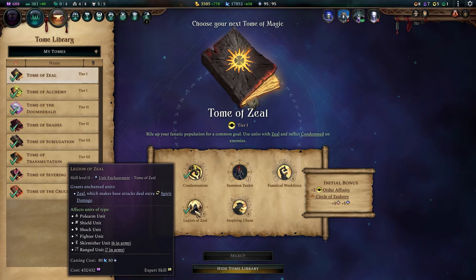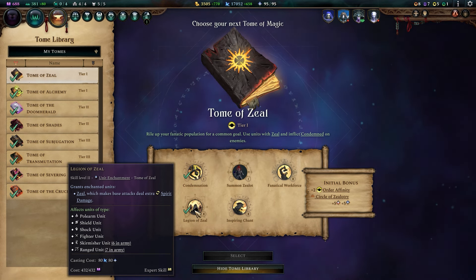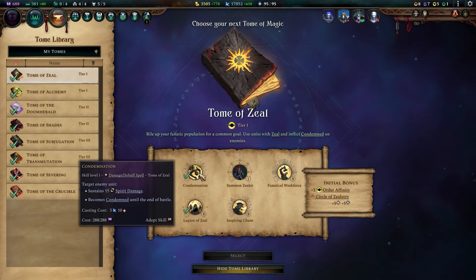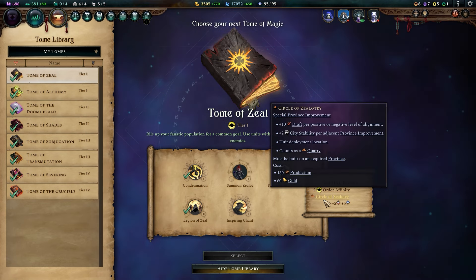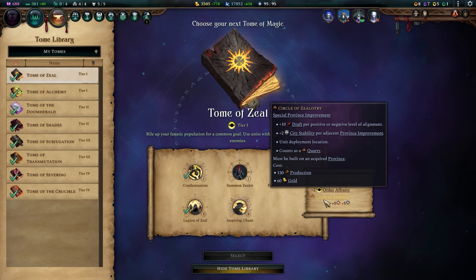Tome of Zeal comes next for the Legion of Zeal enchantment. Spirit damage is valuable against afflicted enemies, as it causes Condemned, lowering their status resistance. Condemnation is the spell equivalent to help lower enemy status resistance in a pinch. The Circle of Zealotry helps with draft and stability, and like the Alchemist's Lab has an easy requirement for its adjacency bonuses.